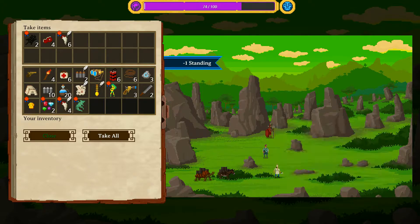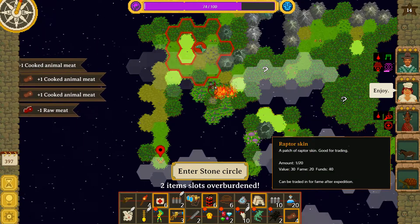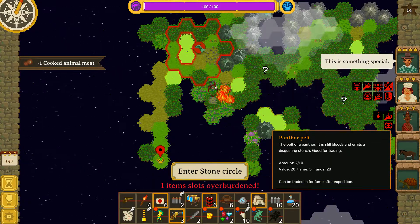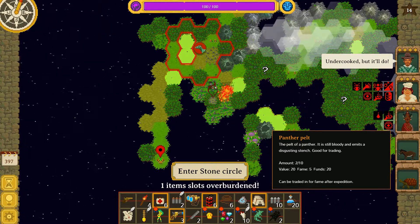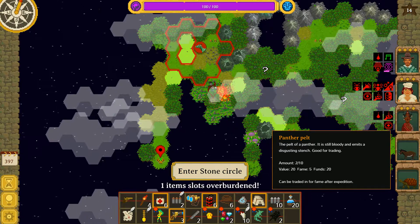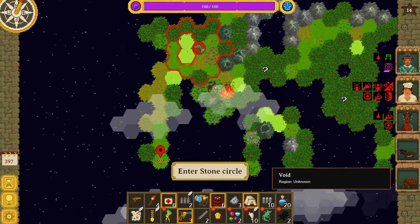Take it all. Two slots overburdened - let's cook up and eat all the meat. It's a shame feeding doesn't pull up loyalty. That's only worth five fame, 20 funds - but we've got two of them. What else would I drop? I could drop rope. I don't want to drop any more water. We'll drop the rope.